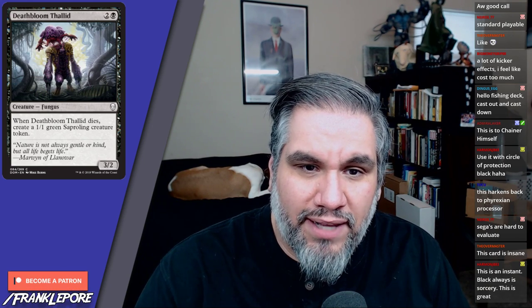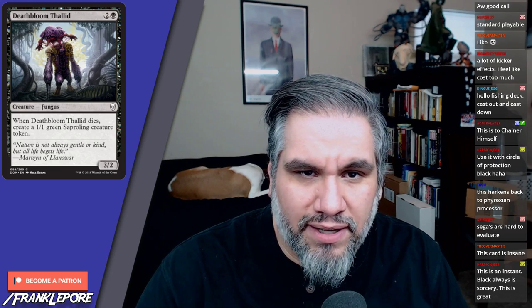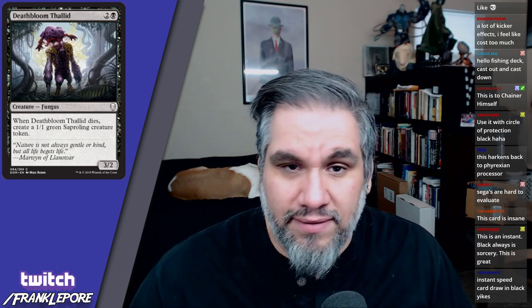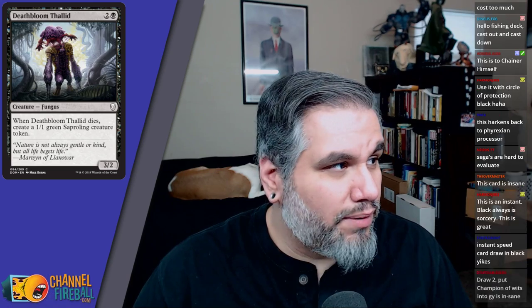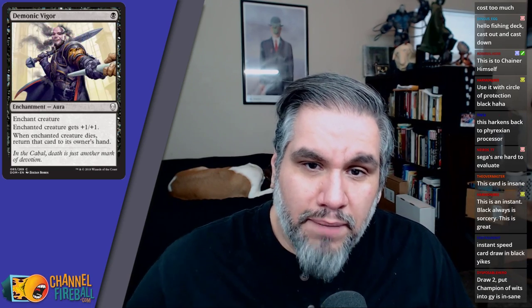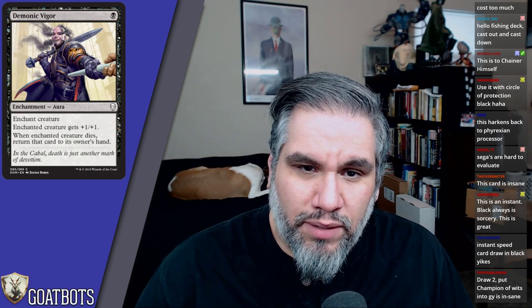Death Bloom Thallid: three mana for a three-two. When Death Bloom Thallid dies, create a one-one green Saproling token. This card is fine in limited; I would 100% play this every time I got it. It's a three-two for three — a black creature whose power is higher than expected — and it leaves you with a little token when it dies.